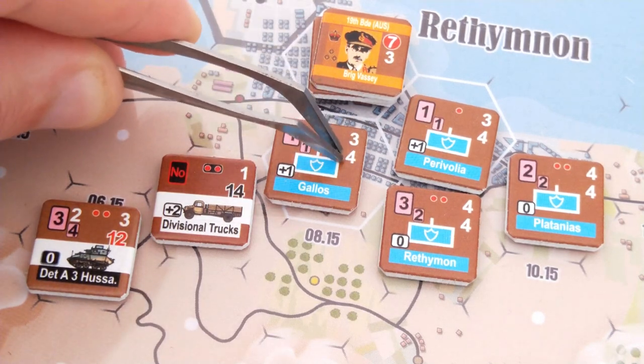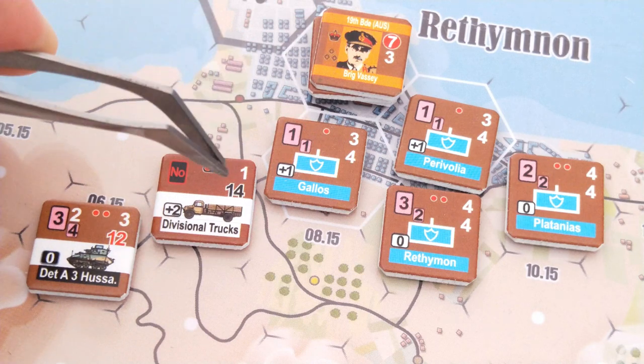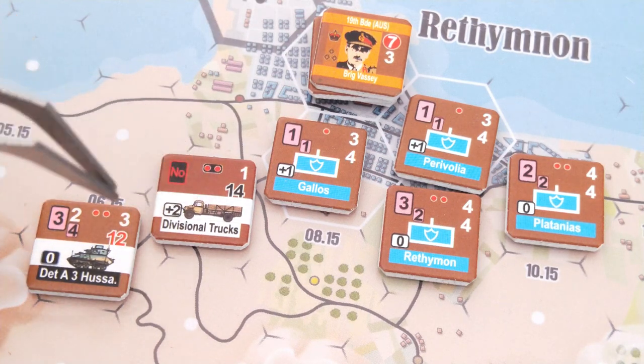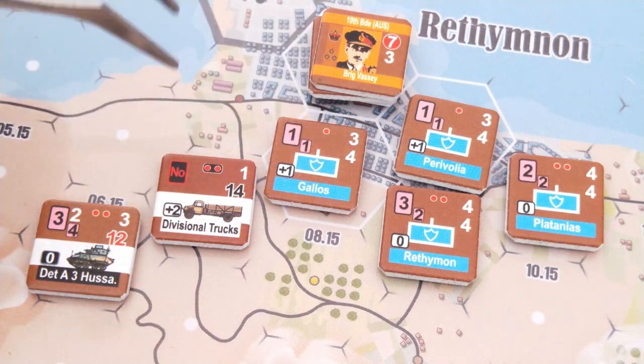The number below the troop quality is their movement allowance, and this comes in three colours. White is a foot unit — they're walking. Black is a wheeled unit, so you can see the wheels on the trucks. And red means a tracked unit, typically heavily armoured tanks and so forth. They have different movement costs depending on what terrain they're moving through, and this is all summarised on the terrain effects chart.